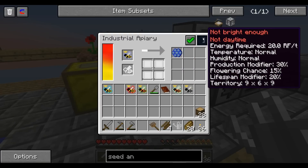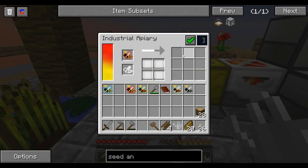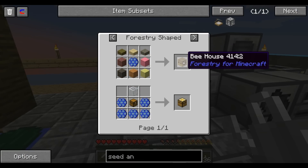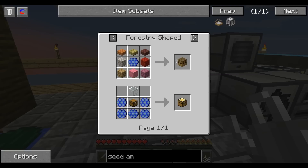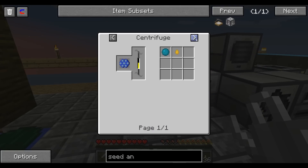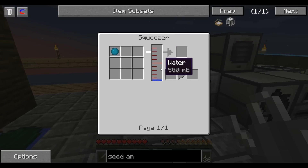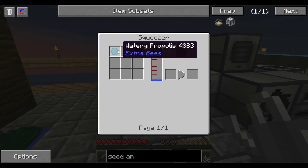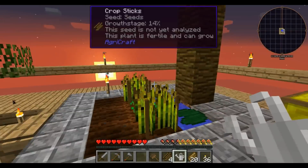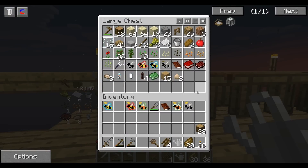I already got a comb, and it's also nighttime so she's going to go sleep — but that provided a comb for me already, nice. What can I use damp comb for? I can use a comb to make a bee house for Forestry, a bunch of combs to make an apiary chest, and I can get watery propolis and honey drops. You squeeze watery propolis to get half a bucket of water — so we'll have an infinite water source. Does that really matter? It's the thought that counts.